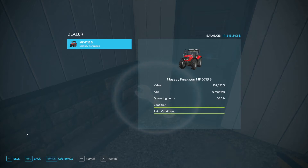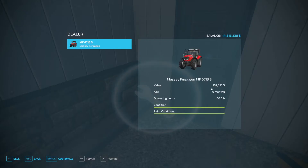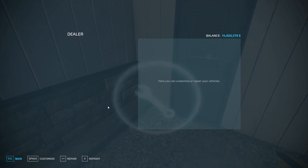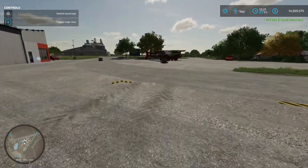Press escape to go back, then press enter to sell. You can see the value is $107,355 — that's about $10,000 more give or take compared to selling through the vehicle menu. So we'll go ahead and sell — yes — and okay. Job done!